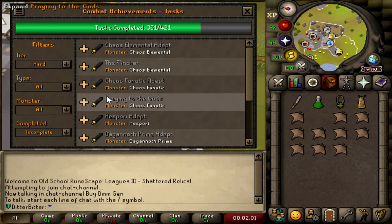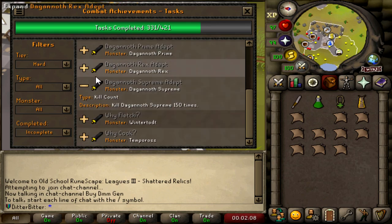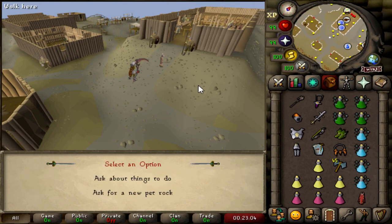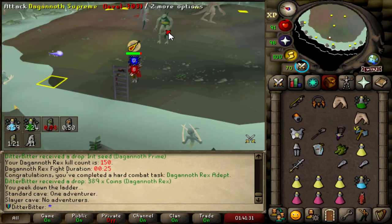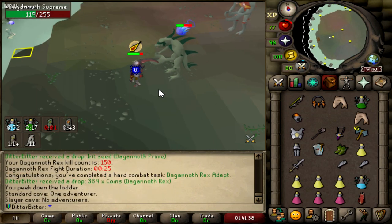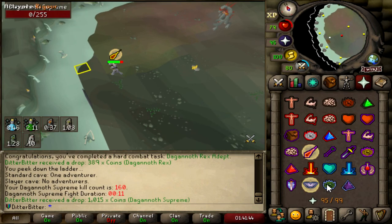I've got a couple of hard combat achievements to do. When you complete all of them it's 125 points. But also there is a KC task for DKs — in the hard combat achievements you only have to kill 150, and I'm at about 100. I might as well just go to 300 because it's not going to take that much time, and it is 125 points. Get all three out the way, as well as the elite task of completing DKs 300 times. This is the gear set I'm going to rock. That's 150 Supreme KC. I need to do 150 Prime and Rex KC and go all the way to 300. I just got the Dagannoth Rex Adept 2, which is 150 kill count, and I think I got Prime Adept 2 too. So I'm at 150 plus kill count for all of them.